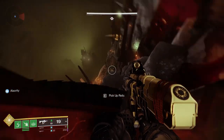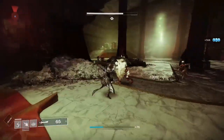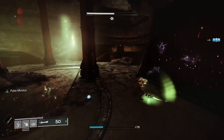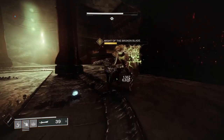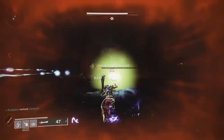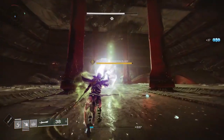In that tower you will find one of three enemies: either a knight, a witch, or a shrieker. To take out these enemies you will need to use the relic sword. If the enemy is a knight, kill it with the sword's normal attack. If the enemy is a witch, you will need to kill it with the sword's ranged attack. And if the enemy is a shrieker, you will need to use the sword's block attack.